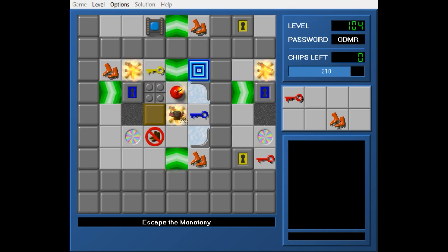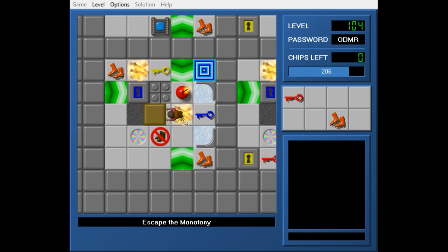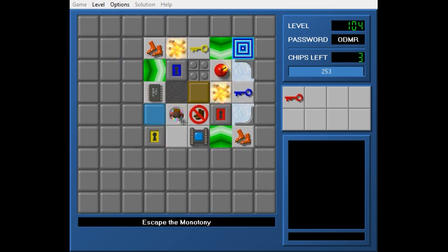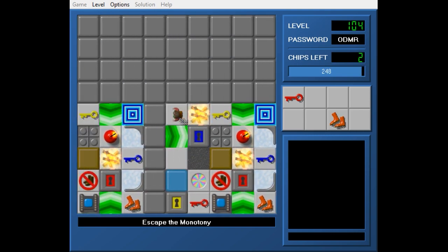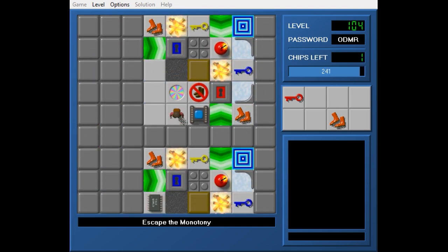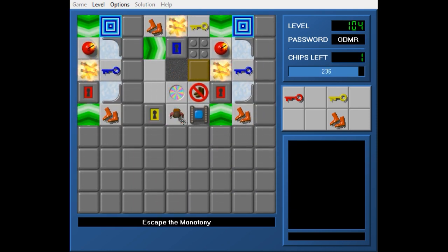I have access to these blocks. Let's restart and try that again. I'm going to pick up all the chips while getting the minimum number of red keys. I need another yellow key — oh my god, let's try that again, but this time pay a bit more attention.